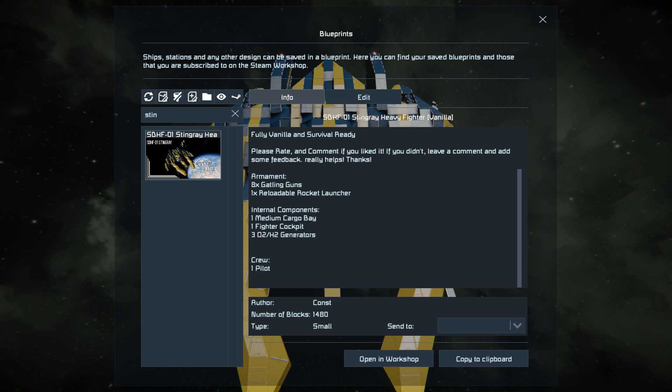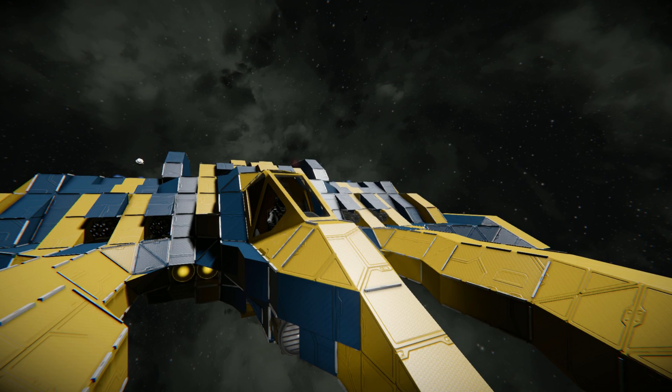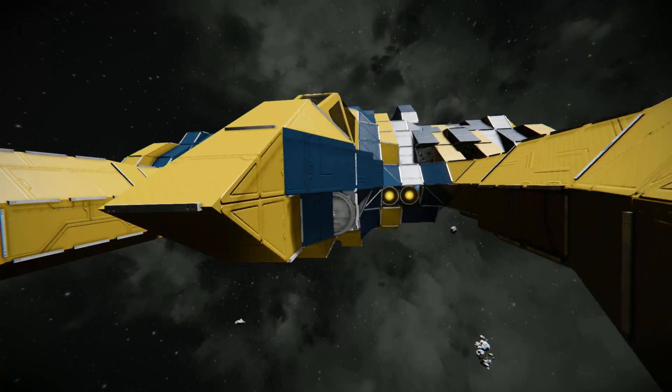We've got 8 gatling guns and 1 reloadable rocket launcher to blast your enemies. I am hoping an enemy might actually pop up because I am in a star system — there was a mayday but I'm waiting for a ship to come by. At the very front we've got our fighter cockpit encased by heavy armoured blocks. Heavy armoured blocks are the only type of blocks you'll find on this ship, so it's going to be pretty bulky against gatling turrets and vanilla weaponry.